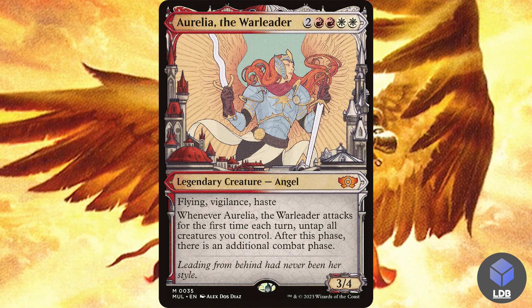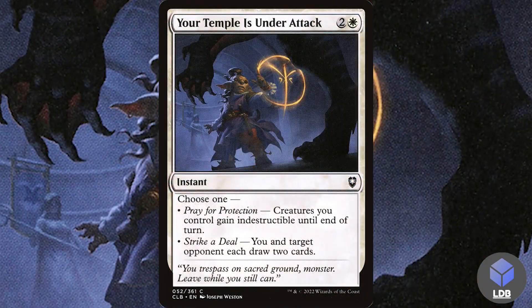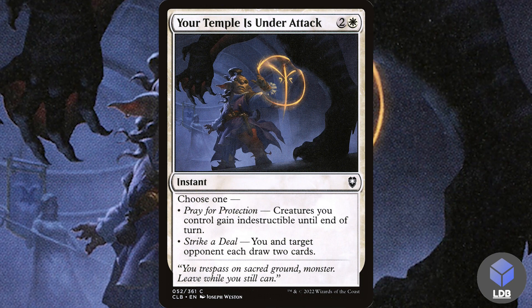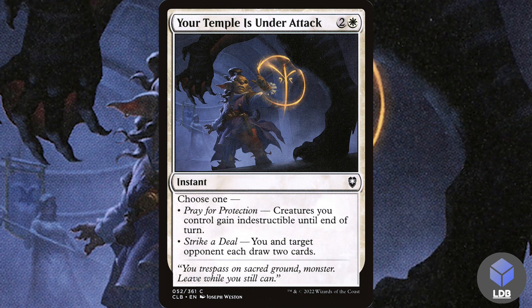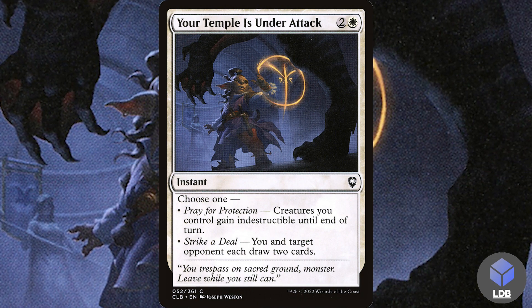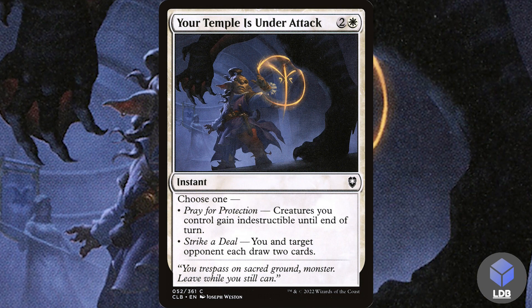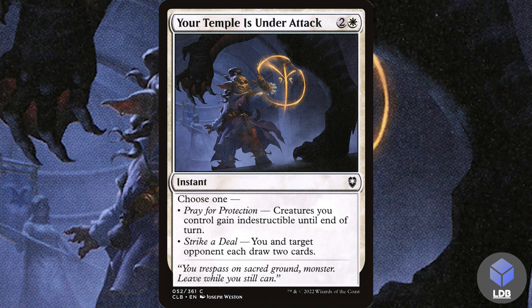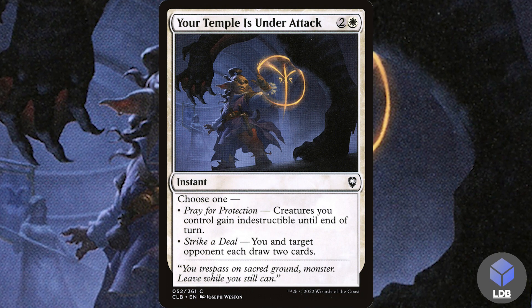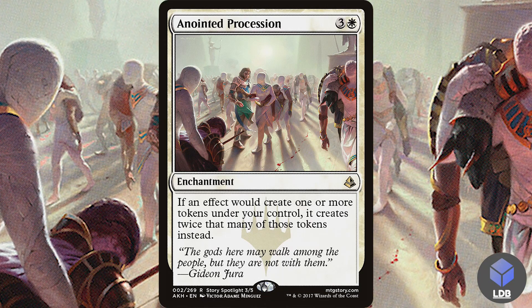Once we have our army lined up, we need to protect them. We've got Your Temple is Under Attack — two and a white instant. Choose one: creatures you control gain indestructible until end of turn, or you and target opponent each draw two cards. Most of the time you'll use the first mode to protect your board of thopters. The second mode is situational — useful if you're already facing a board wipe or want to help out another player strategically.